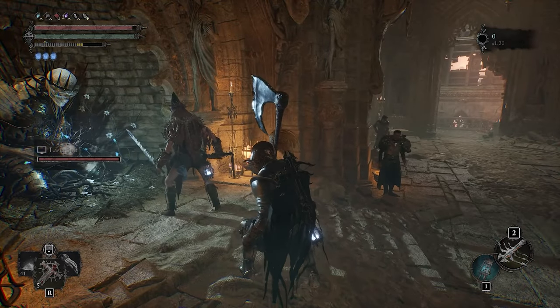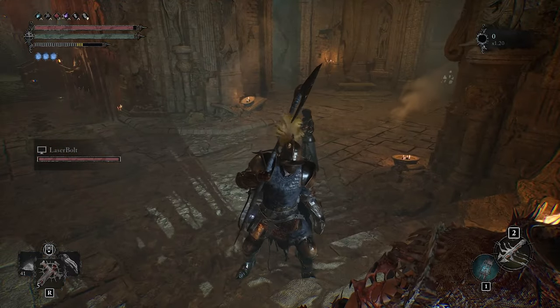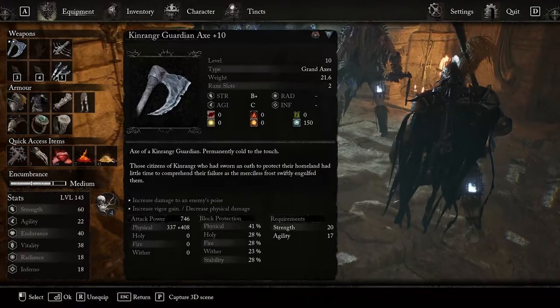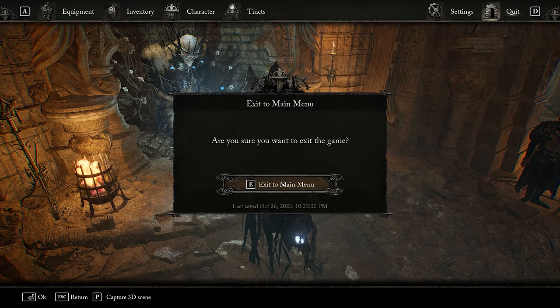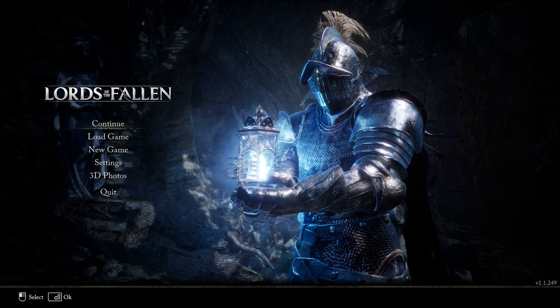After you join his session, all you have to do is leave the game. Go to exit, then exit to the main menu — that's going to automatically kick you out from his game session. Then just log back into the game, and that should be the next step.